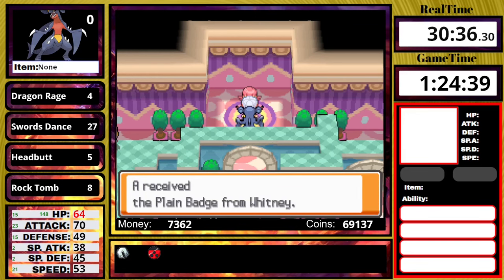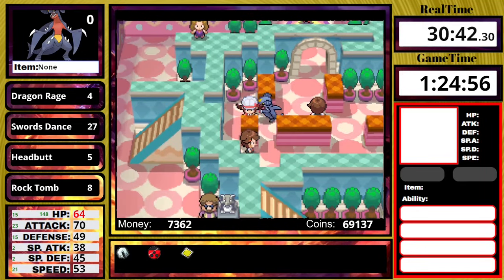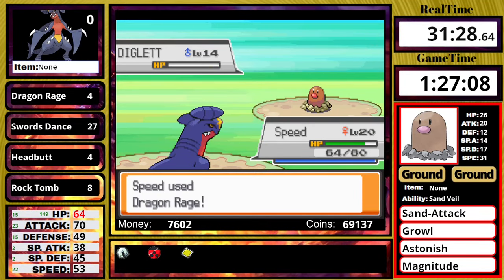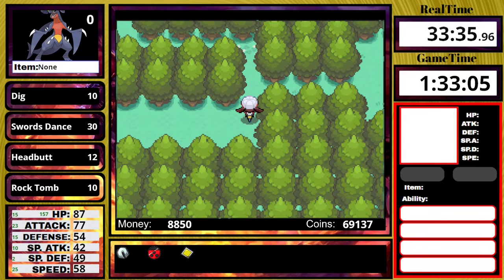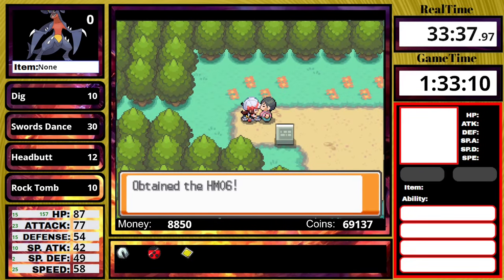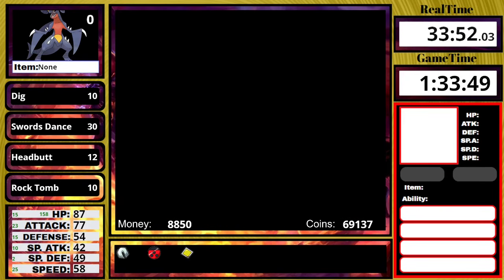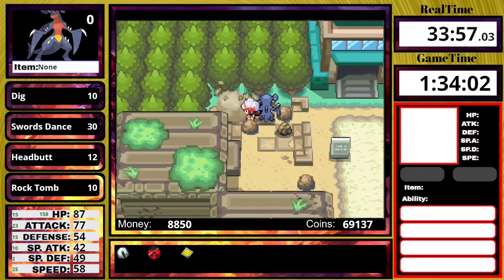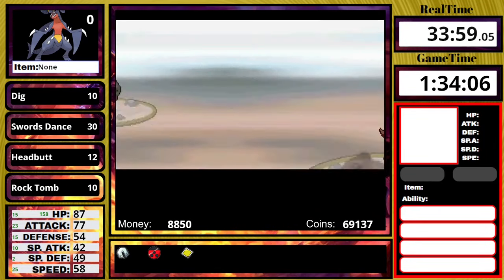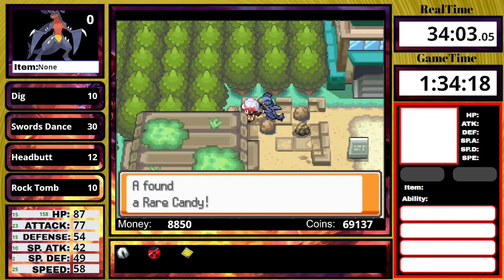After beating Whitney, I fight trainers leading up to the Sudowoodo, make it run away, then talk to a guy to get the HM for Rock Smash, which I teach to Togepi. The main reason I need Rock Smash is to go in the Ruins of Alph, destroy a rock, and get a rare candy. I can also use Rock Smash to get shards for berries later if I need to.